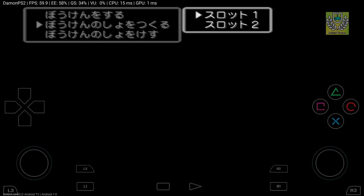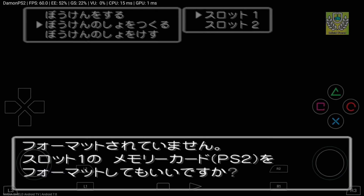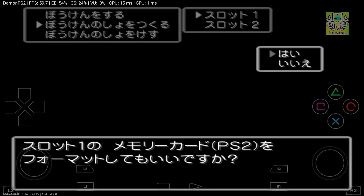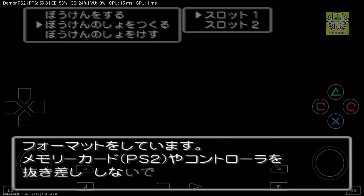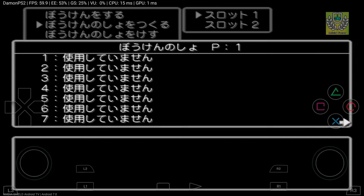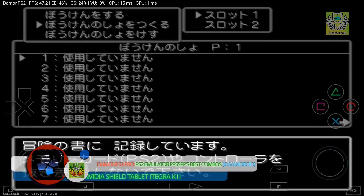Yes, yes — do whatever it takes, I just need to get in. Memory card, I'm assuming. That one I know — thank God I can do a bit of it, but I don't know everything. All right, so that's save slot one. Sorry, guys — just bear with me. I can't read Japanese, I won't understand much.